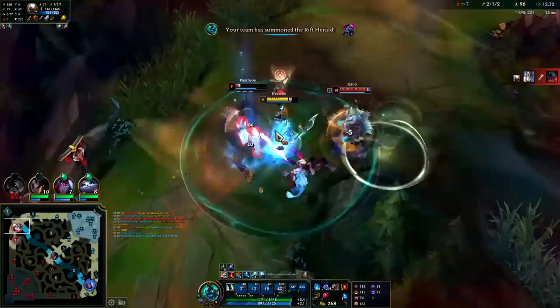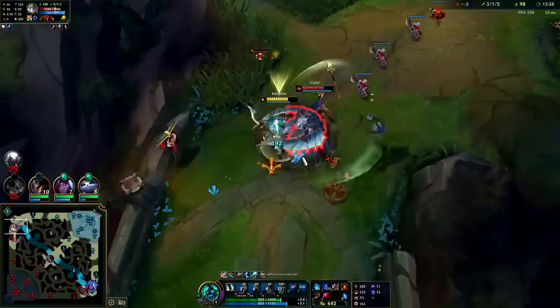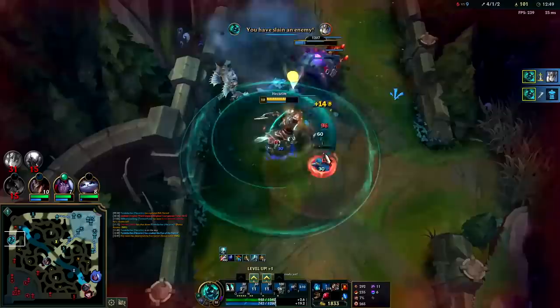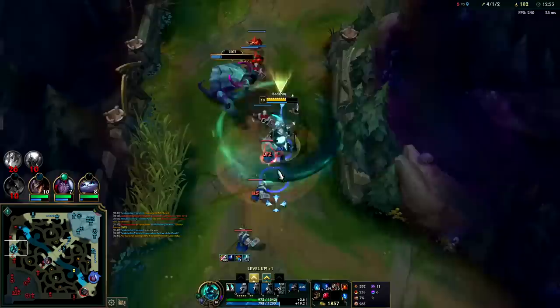Pantheon got a fat kill. Galio has some items but I have Conqueror and he doesn't — he's dead. He took too much damage and I was fully stacking Conqueror, which gives a lot of extra self-healing and AD. Plus I had three stacks on Q. He probably thought he could fight us because he killed us last time, but I didn't have Ravenous last time and probably didn't have triple Q stacks either.